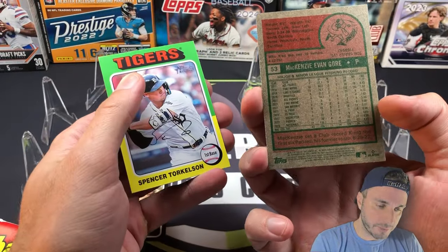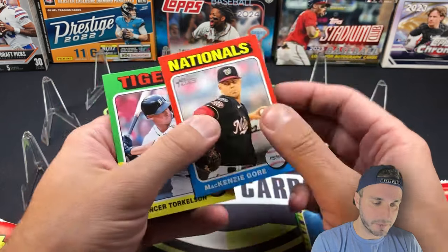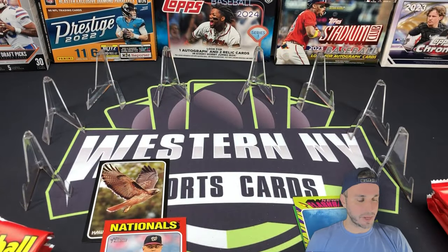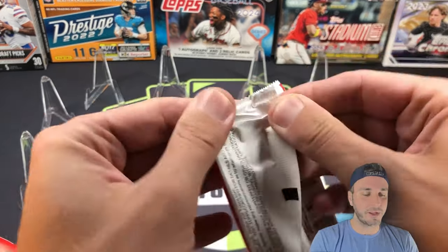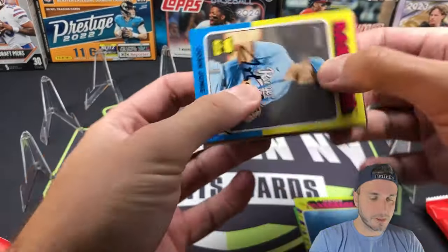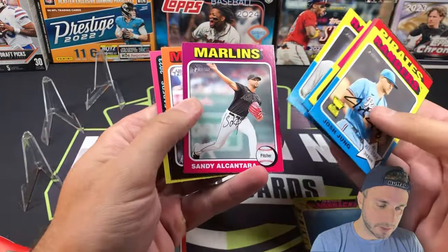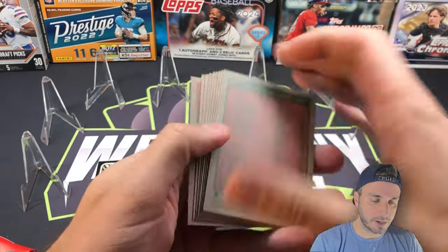MacKenzie Gore short print — he's one of my favorite young pitchers. I always mix him up with Grayson Rodriguez, who got the win last night for the Orioles. For a while I was calling Grayson Rodriguez a lefty — somebody called me out on it because I think of Gore, who is a lefty. Those are my two favorite young pitchers in the game. Grayson is a righty though, but I feel like they both have very bright futures. Jordan Montgomery, Sandy Alcantara, and Cade Marlowe — base pack there.